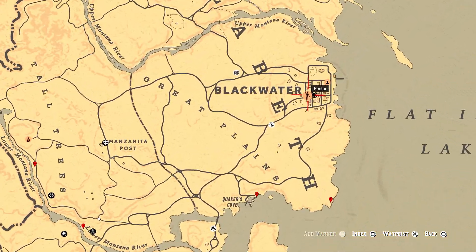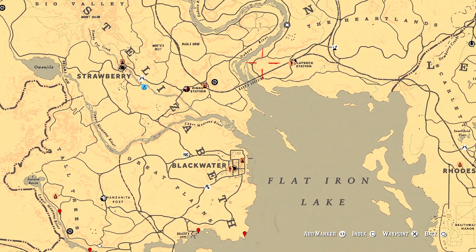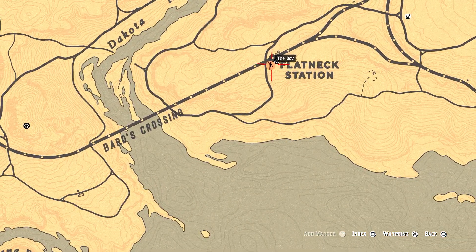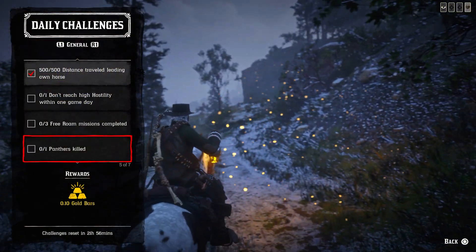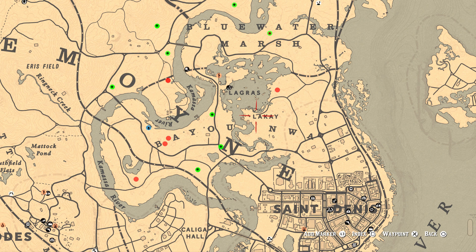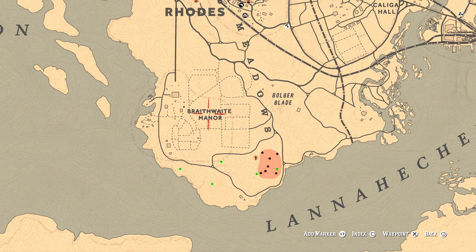For example Hector, or any other NPC who can give you missions. The next challenge is one panther killed — it's probably the most complicated daily challenge for today. They're not so easy to find. You can see the locations for the panthers and legendary panthers: green dots are possible legendary panther spawn locations and red ones are for normal standard panthers.